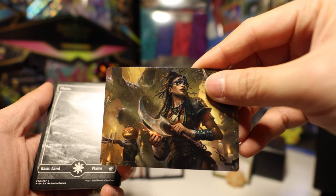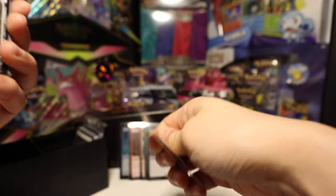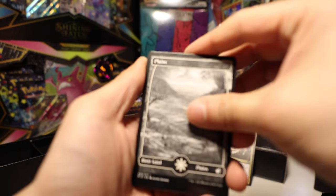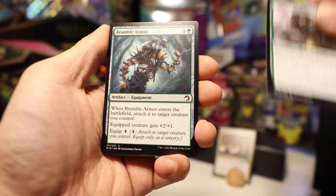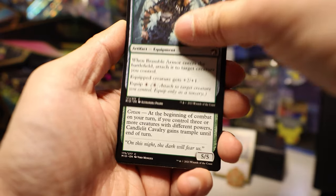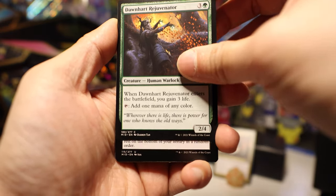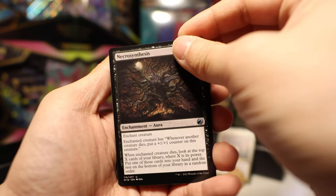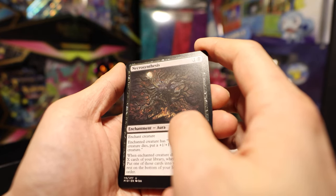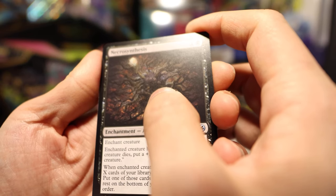We have a Jack O'Lantern and some Person — Harvest Tide Sentry. We've got another full art land — I'm loving it. Timberland Guide. Bramble Armor. Candlelit Cavalry. Dawn Heart Rejuvenator. Necrosynthesis — that's a cool art. Look at that: it's like this tree that's been eating people and integrating them into its physiology.